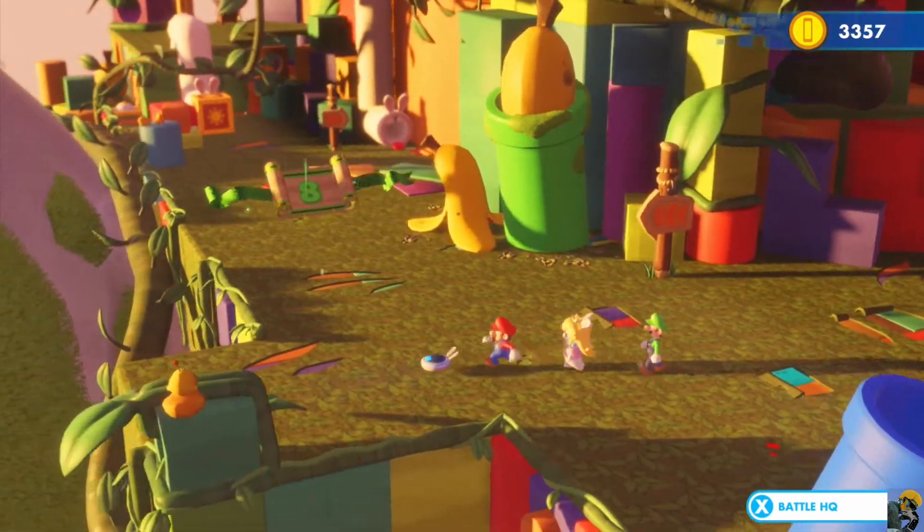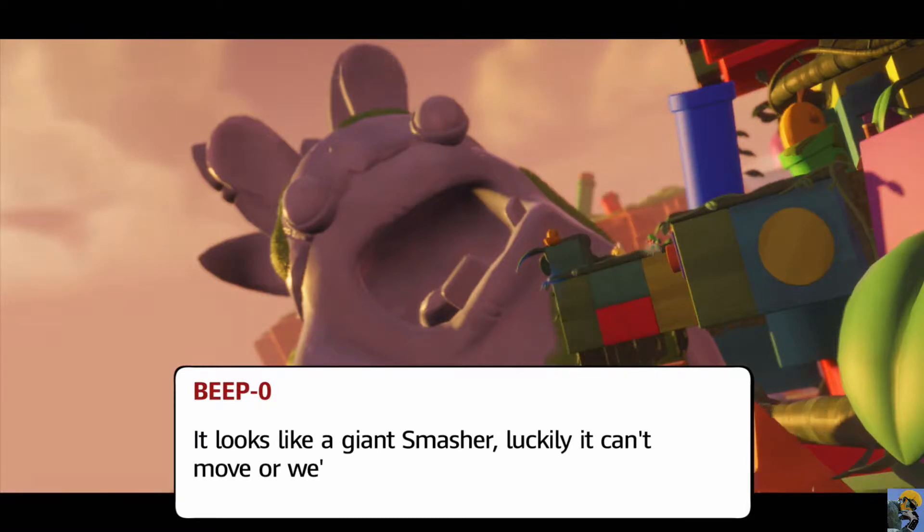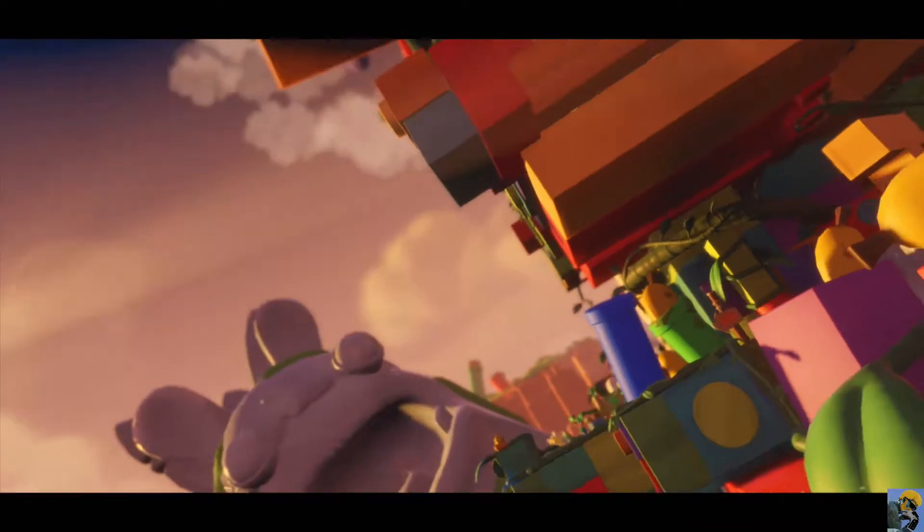Alright. Hey, it's World 1-8. Oh my goodness. It looks like a giant smasher. Luckily, it can't move, or we'd all be flat as a flounder. Yes, we would.